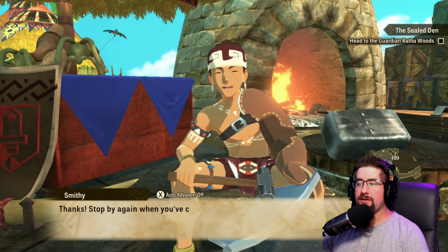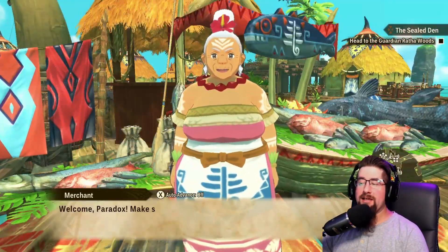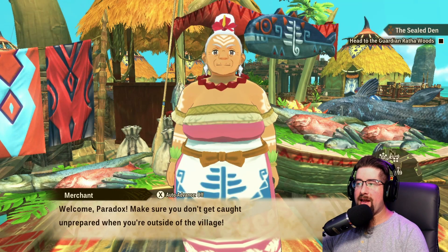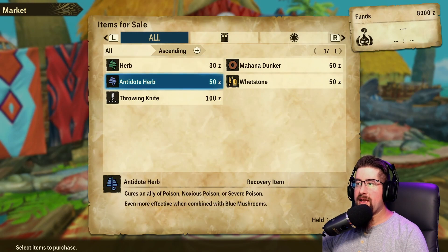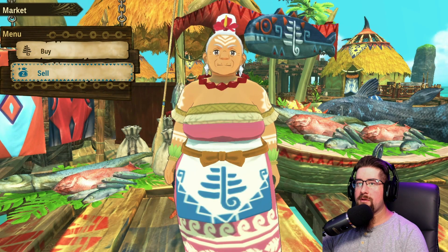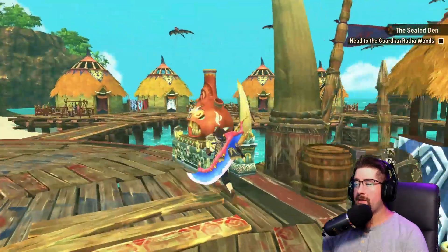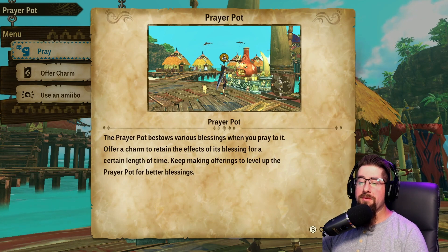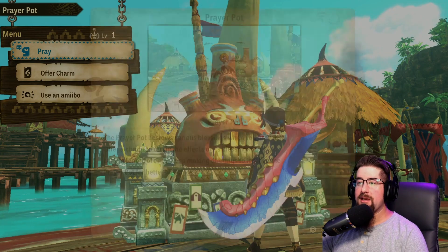I want to check out this store too. We forgot to stop here last time when we needed antidotes. I'm going to see what else we can get — they have antidote herbs, nothing too fancy. And we have a prayer pot! I did not know this was a thing until someone told me. The prayer pot bestows various blessings when you pray to it. You can offer a charm to retain the effects for a certain length of time, and keep making offerings to level it up for better blessings.